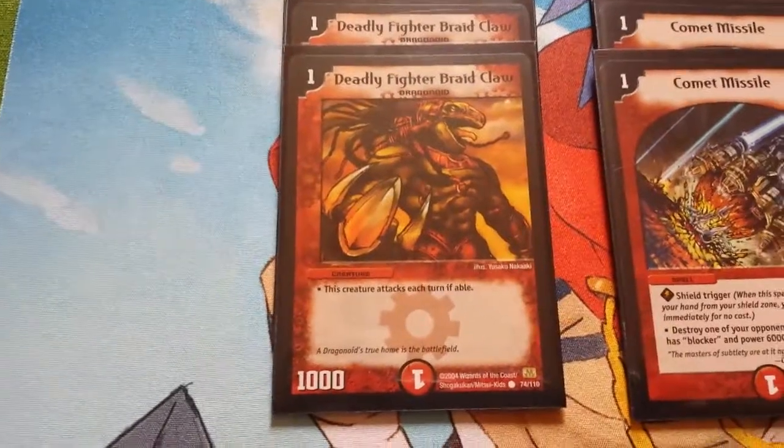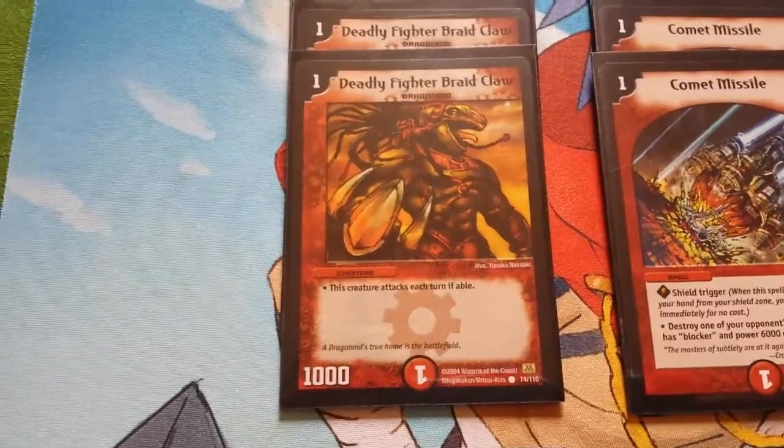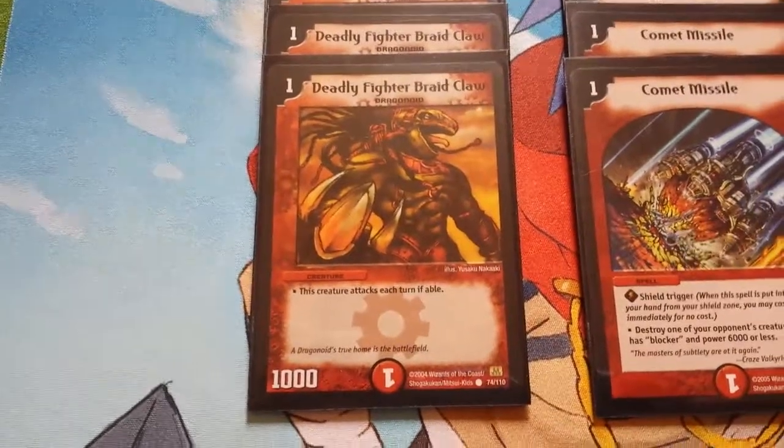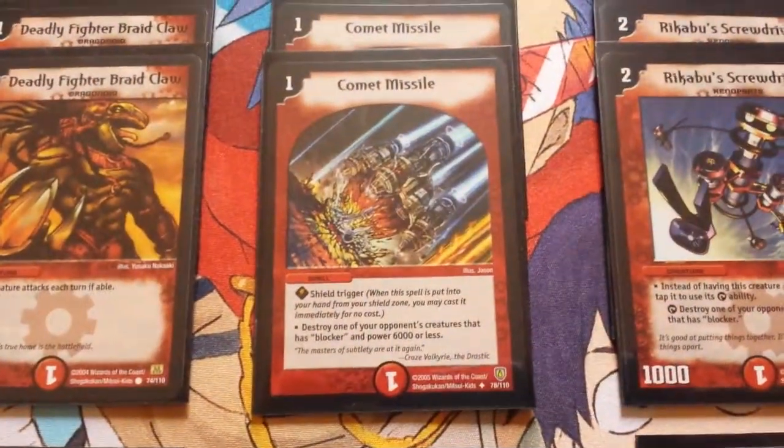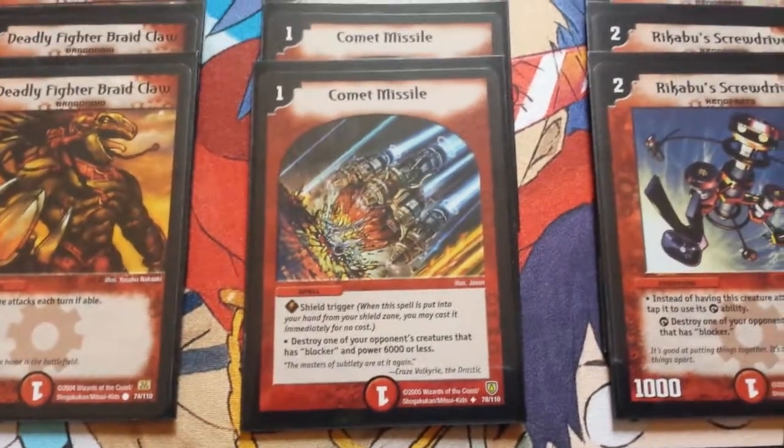The first card, of course, is Deadly Fighter Braidclaw. Drop him down turn 1, break his shield turn 2. He's a staple in every rush deck. The next card is Comet Missile, a 1 mana spell that gets rid of blockers. A very useful card in a rush deck, that's for sure.